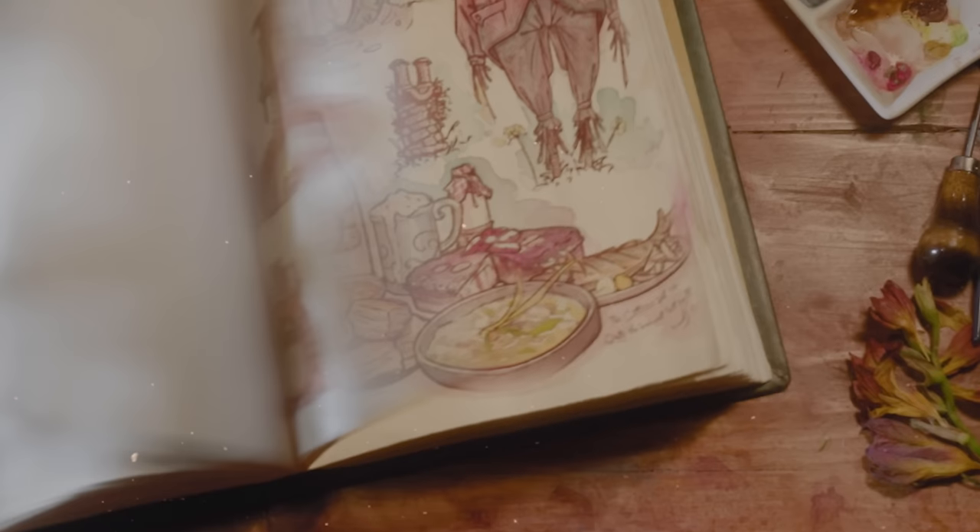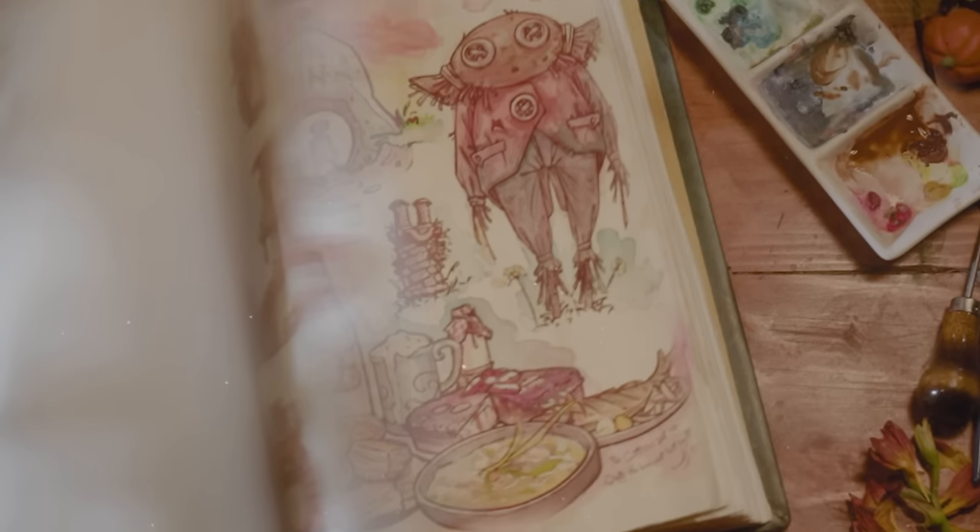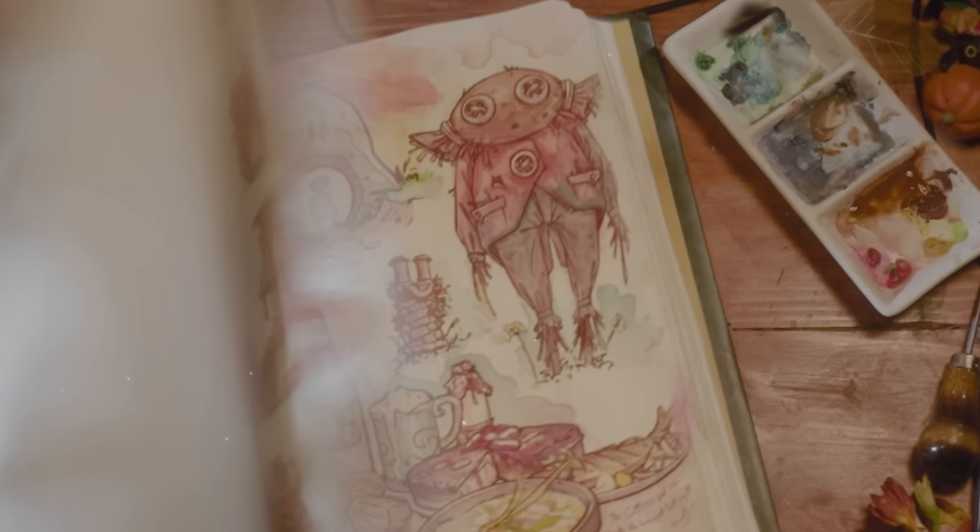We also see on the pages some artwork of cattle and some sketches of hobbits — maybe we'll get to raise some livestock as part of this game. Next up, the page very briefly shows a table of hobbit food, a chimney, a hobbit hole, and some kind of doll.